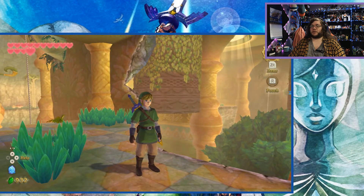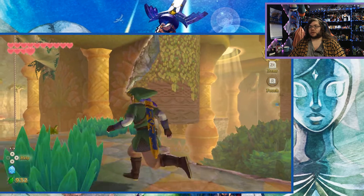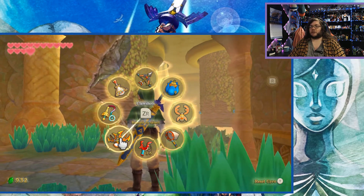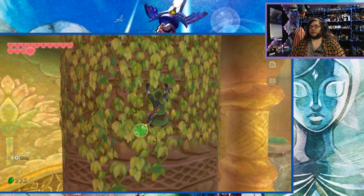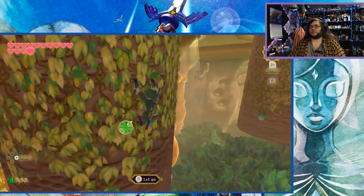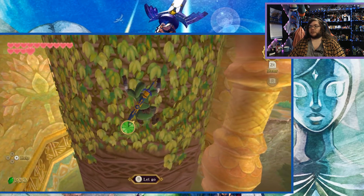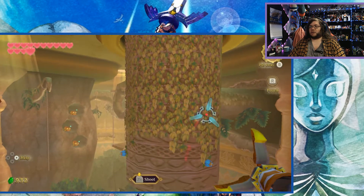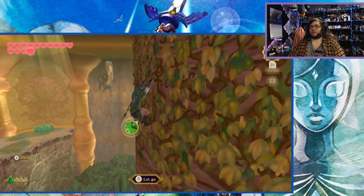There looks like bombs on something. Nah, that's just plants — looked like a chest at first. There are enemies over there too, I'll deal with them when I get closer. Actually it seems a lot easier to just go over here and do this, rather than whatever was going on before.